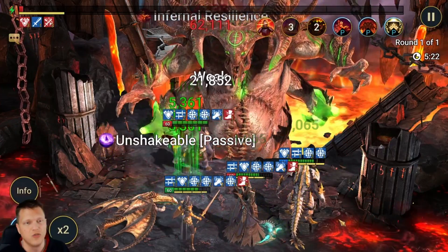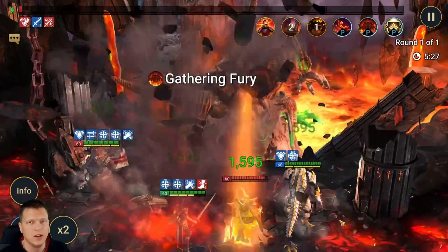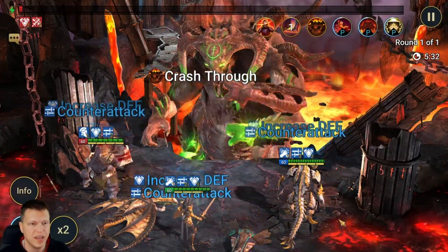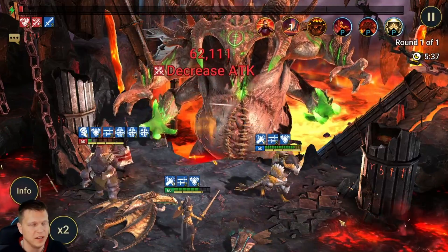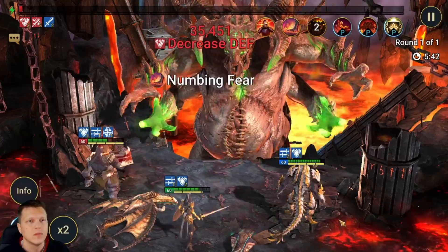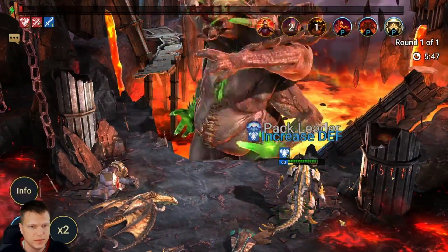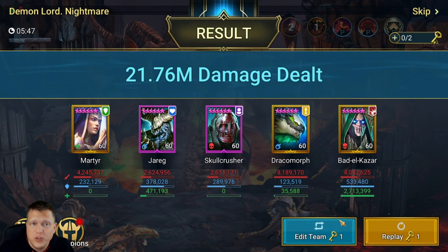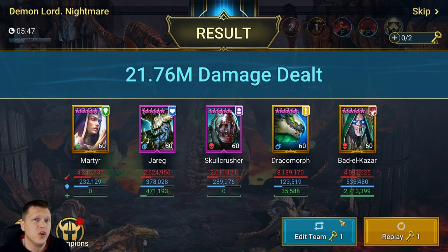You can see the unshakable passive in action — he got targeted by the stun like I was talking about earlier and then instantly cleansed it. It's cool that I picked it up just in time to show that effect. The team held on strong and then 21.2 million on Nightmare — and that would be the worst case scenario for Skullcrusher. I haven't really perfected and min-maxed the team around him; it probably would have been better to pair him with Valkyrie.